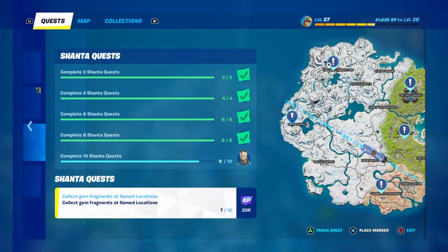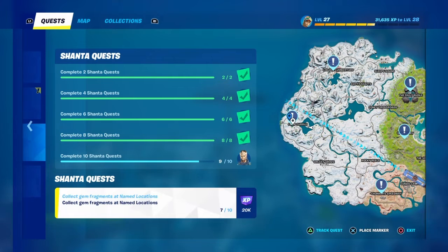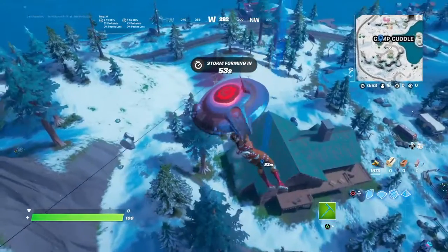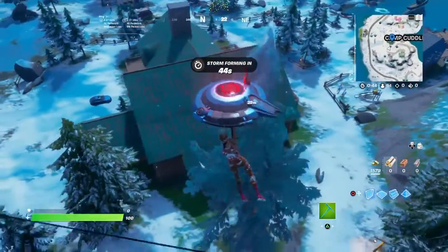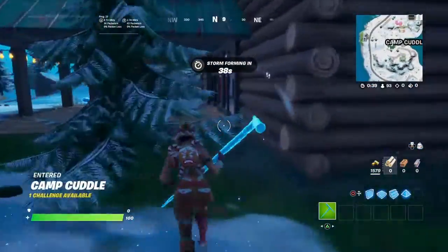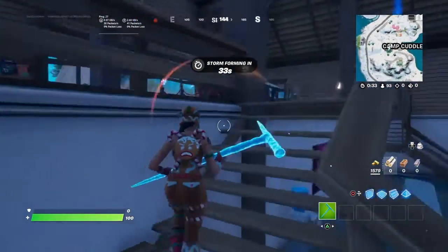It shows that the gem is right here — you guys line up your marker with the pink that they marked and it should take you exactly to the location of the gem. That goes for all the Shanta quests and all the ones that show the markers. If you don't believe me, I'll show you right now — see, it's up here, right in this house, just like they said.